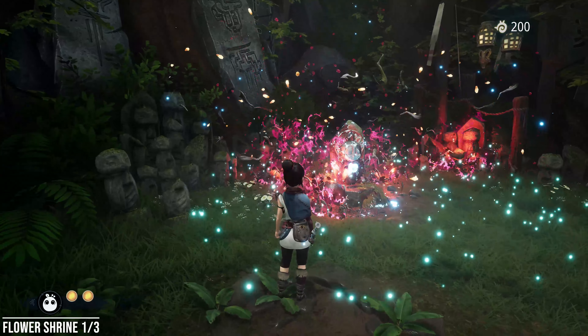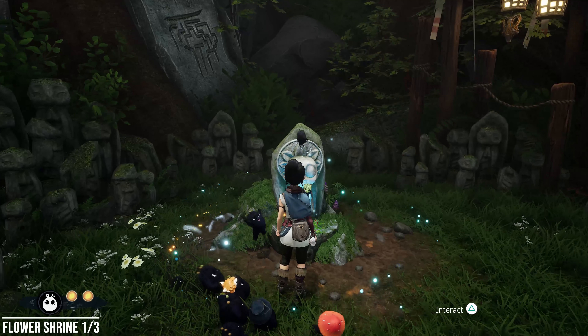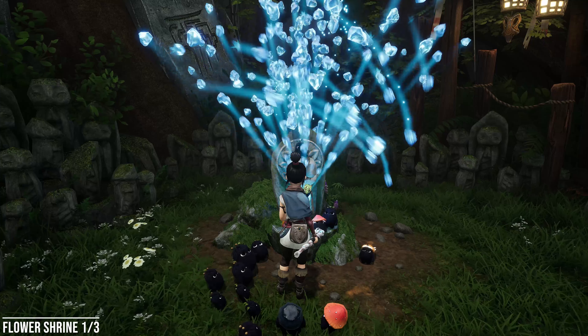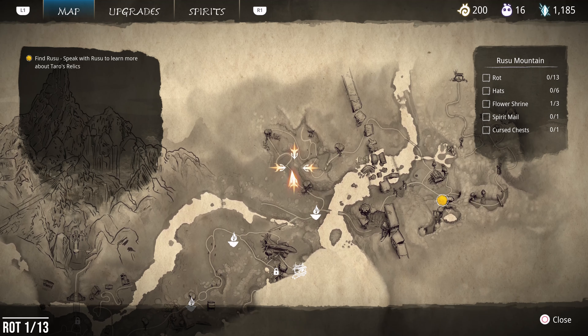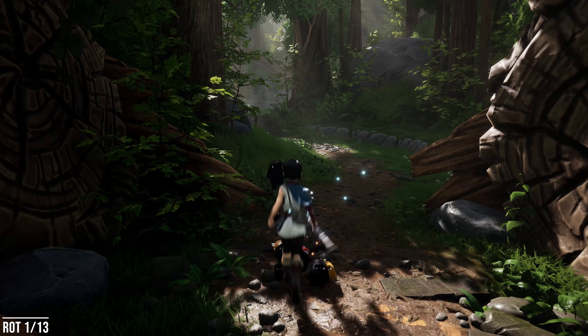There are 25 collectibles here in Rusu Mountain. I'm going to show you all of them, including the meditation point. The first one we're going to find is a shrine — we're going to use our mask here, this is part of the story — and then we're going to get a water flower right in front of us.